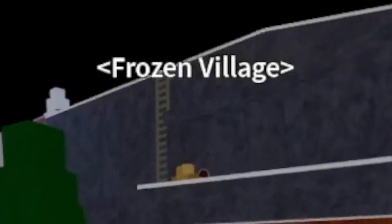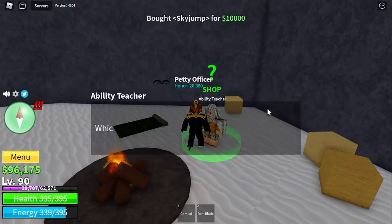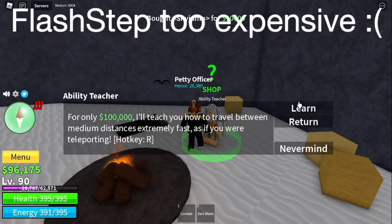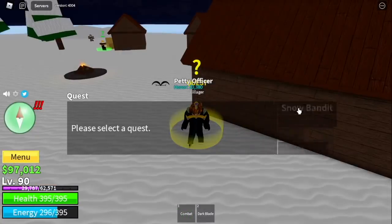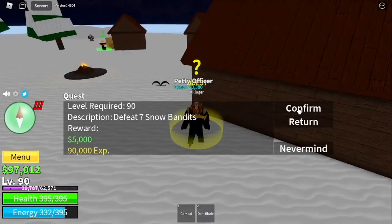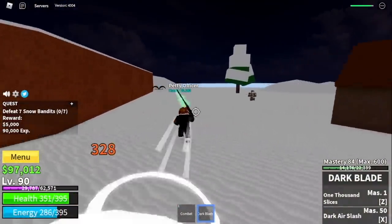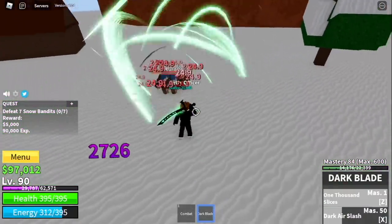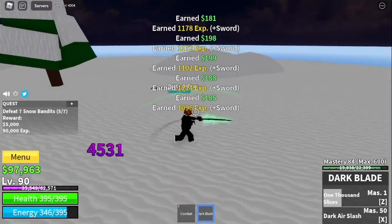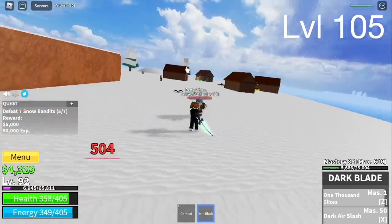Next island: the Frozen Village. Don't forget to buy the Sky Jump — the Flash Step. I think we don't have money for the Flash Step, so we're just gonna grind for it. We're gonna start by defeating the Snow Bandits. You need to lure 5 here and defeat 7, so you can just lure 5. Make sure to lure them properly, then use your Z and X skill. You only need to level up 15 times here, so our goal is to reach level 105.